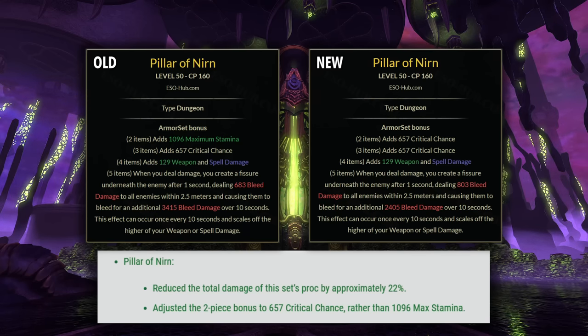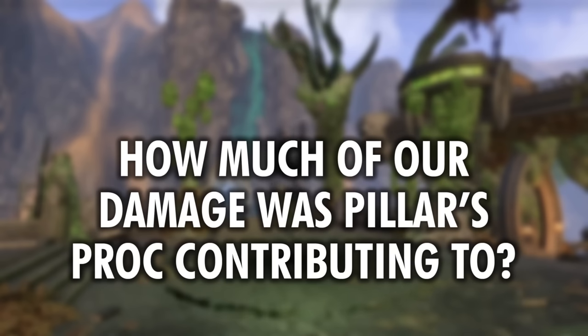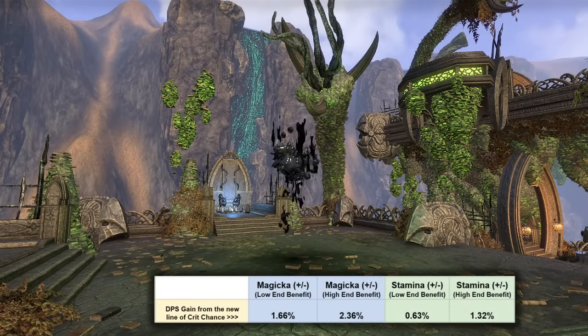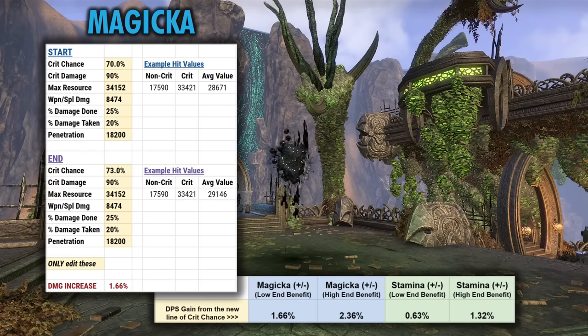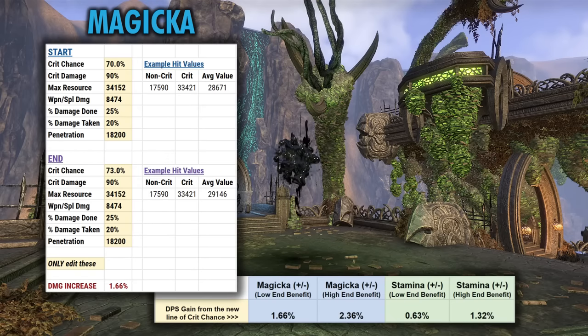To break down the changes overall, I decided the best way to look at these changes to Pillar of Nirn is to have a range of values from different possible scenarios. The first thing we need to find out is how much will that Crit Chance they added boost our damage, and the second is how much of our overall damage was the proc from Pillar of Nirn contributing. I used a sort of high-end and low-end scenario for the boost from that 657 Crit Chance. With Magicka, it was pretty easy — I could just leave all the other stats even and plug in the extra 3% Crit Chance.